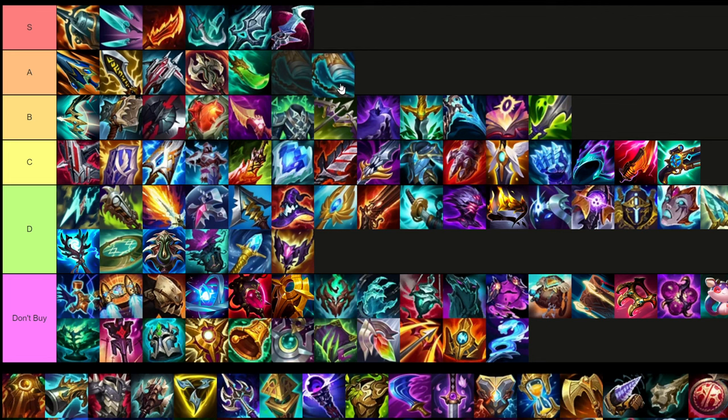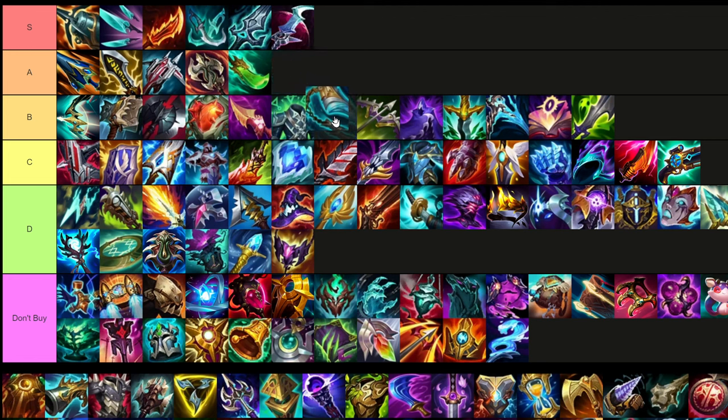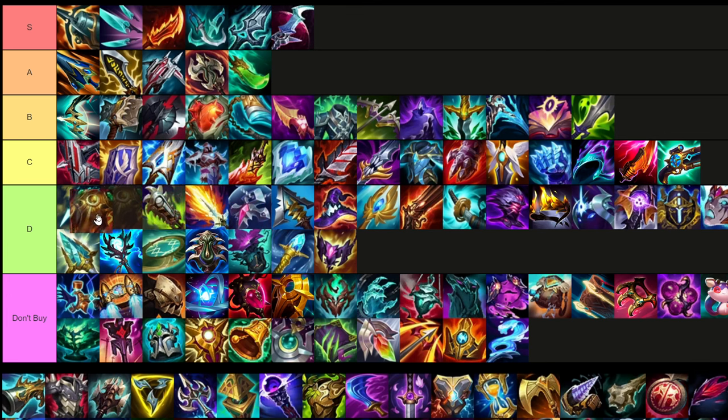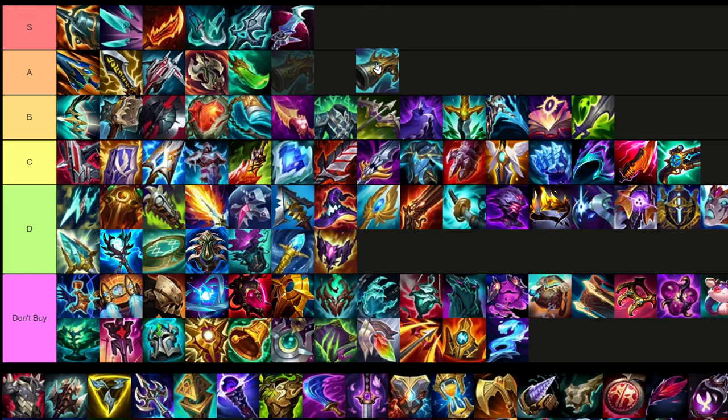Stridebreaker — I think it's useful. I haven't tested it enough, but I think it's useful and probably not much worse than some B tier items. Sunfire Aegis is only if you're going tank, and for waveclear it's just a better idea to buy a Hydra item than Sunfire — so it's viable but you're pretty much never going to be buying it. Collector is actually a very good item on Xin — it gives you crit, lethality, and that execute. I'd put it at the bottom of A tier.